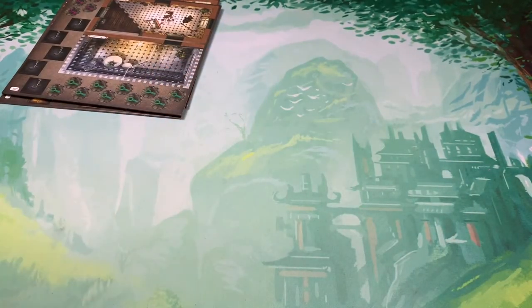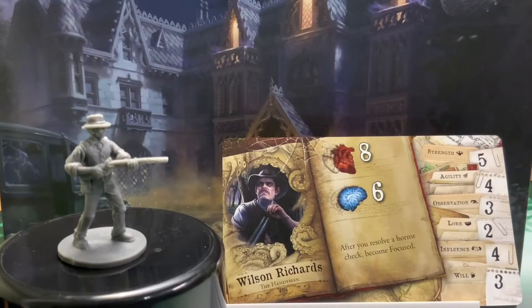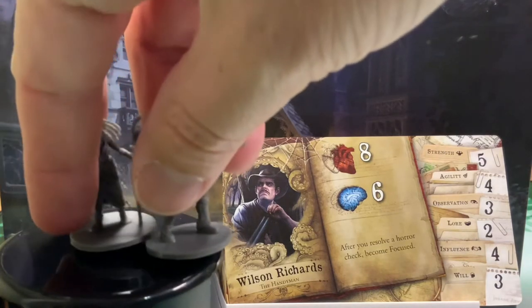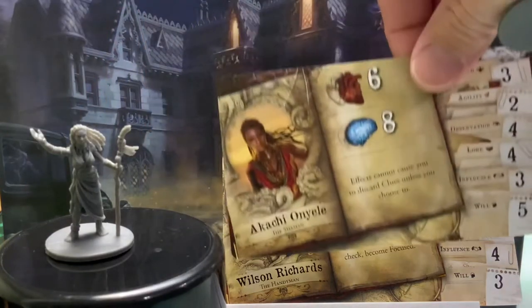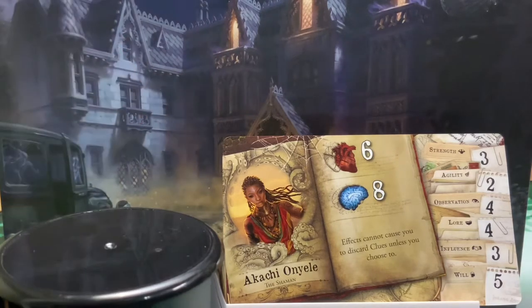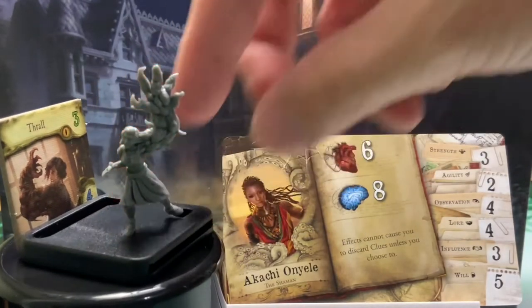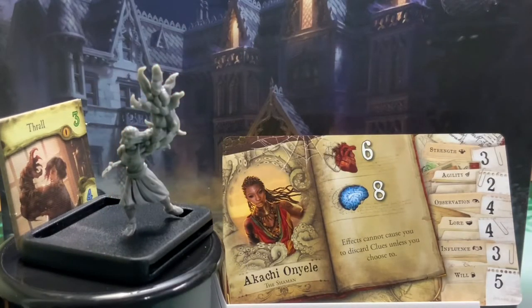Let's take a quick look at some of the miniatures and then we'll move on to the next one. Here we have Wilson Richards the Handyman, along with Akachi Onyele the Shaman. Then there are four Thrall miniatures. This will easily be the only time you see me use these black stands — there's really no other way to get them to stand up.